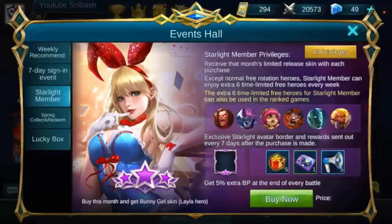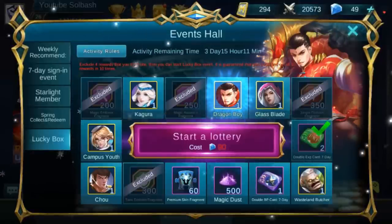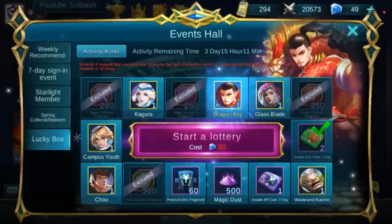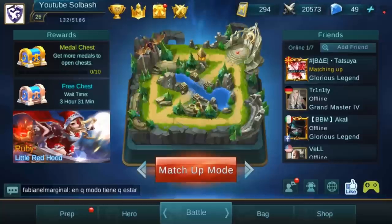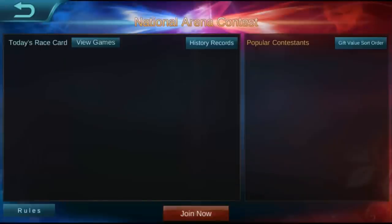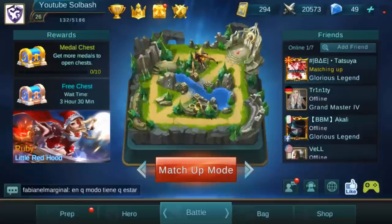You can also access the starlight member from here, which lets you get free heroes throughout the month if you buy that. This is also where you can find the lucky box while it is still out — it's basically a lottery system where you can get skins and things like that. Moving on, the next one is the national arena contest. These are contests between countries on a weekly basis. These are streamed live on the Mobile Legends YouTube page.